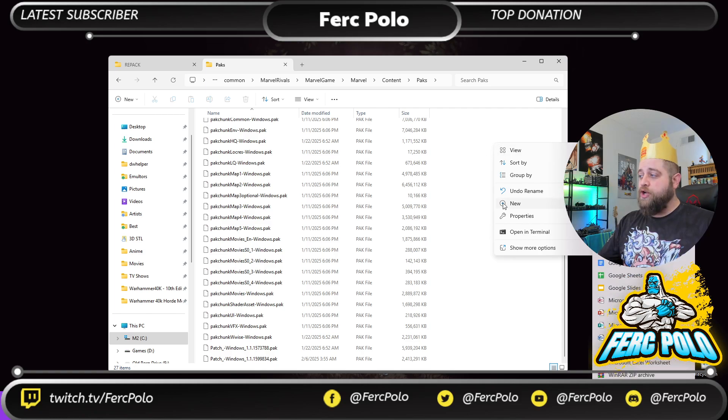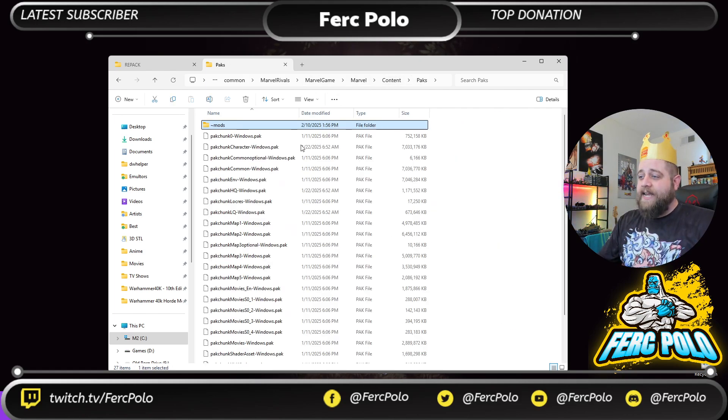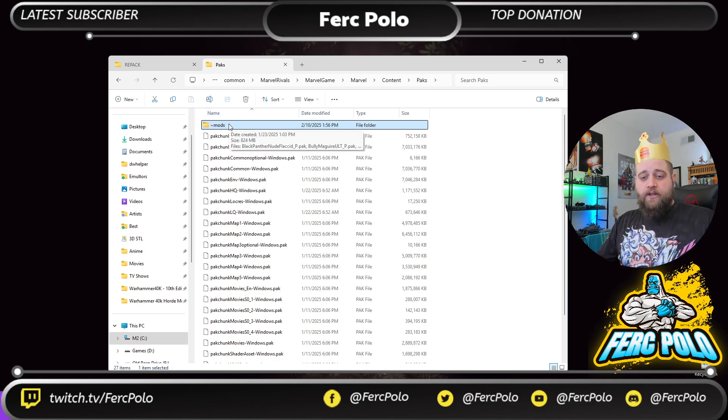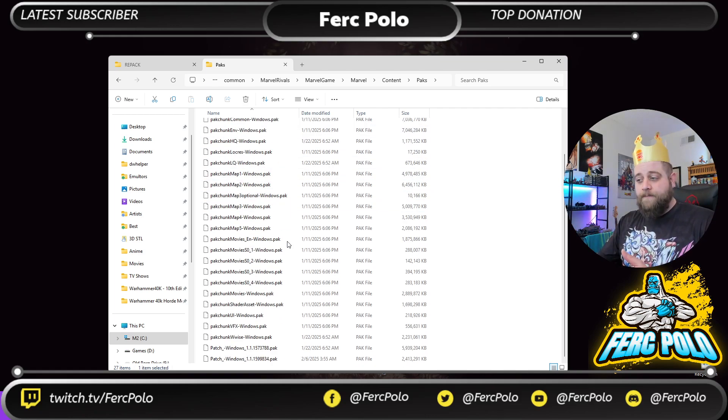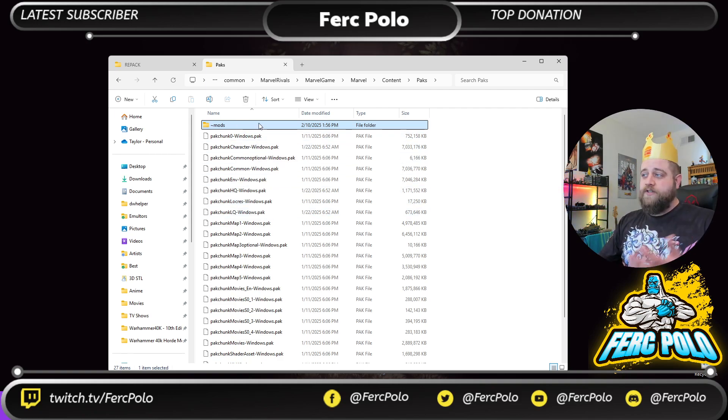Right-click inside this folder and create a New Folder. Name it using the tilde character — that's above the tab key, hold Shift and push it — and call it Mods. Once you've created the Mods folder, you're going to add your mods in here. Any of the pre-converted mods available in the description link can be added straight to your mods folder and they'll work right away, as long as you've deleted the underscore P from the patch files so the game prioritizes mods instead.